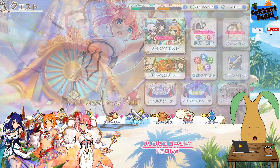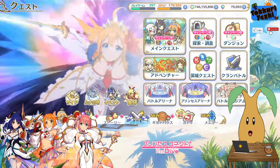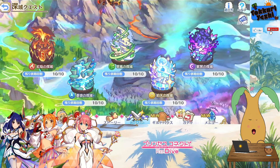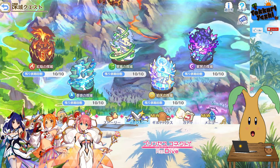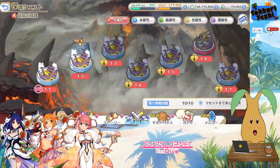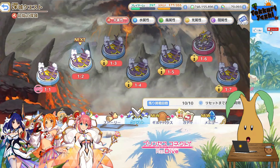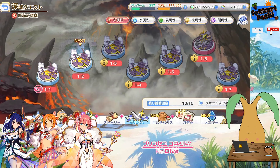If we jump across here, you can see the Astral Deep Quest. There are five stages, one for each of the elemental types. You can do each stage 10 times a day, and it costs 10 stamina per stage — that's 500 stamina a day to get the maximum amount of equipment you can from this.